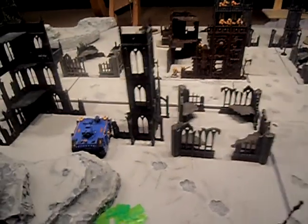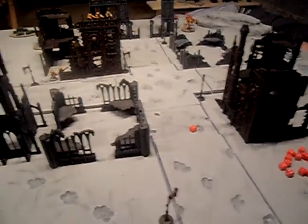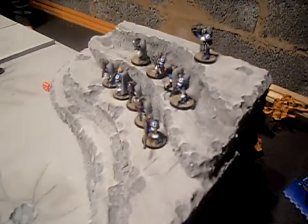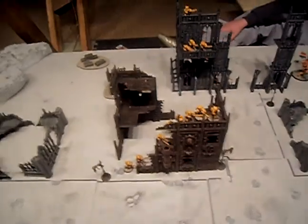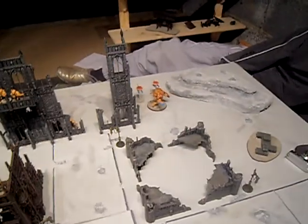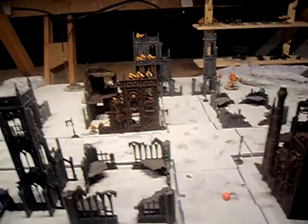Right, okay, deployment's done. We rolled for Annihilation Mission and Dawn of War deployment style. I've deployed a Rhino there with 10 tactical marines in it. And I've deployed my Scouts with Telion up on this hill. My HQ, and obviously because of Dawn of War, everything else is in reserve. On my brother's side, he's deployed 10 Fire Warriors in the building in the middle, and 10 Fire Warriors in that building at the back, and Shadowsun Ramey over in the far corner. Everything else is in reserve because of the Dawn of War deployment rules.